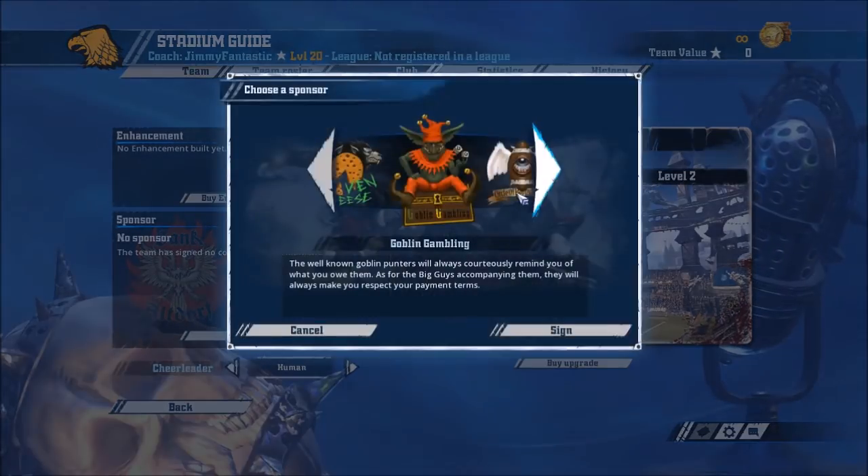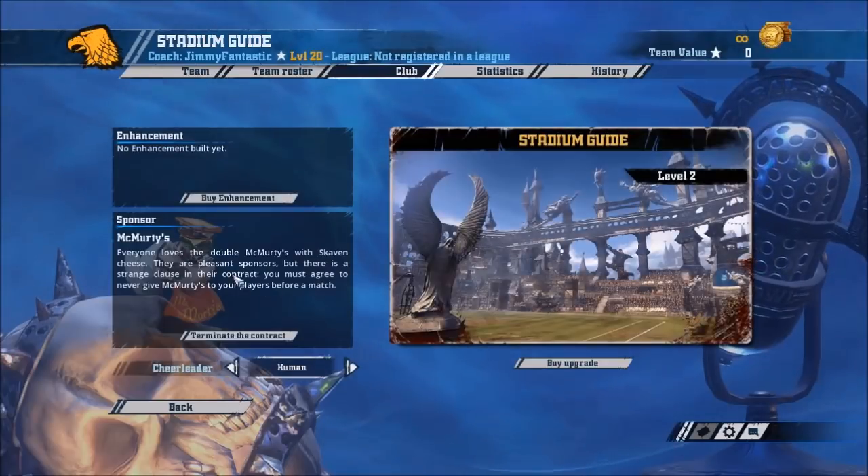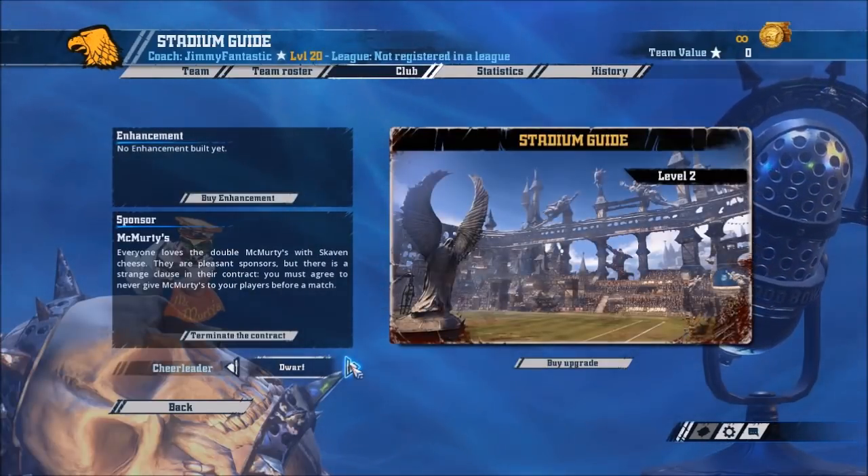The sponsors don't matter — they have no effect, you can change any of these. They have no effect in game, and cheerleaders have no effect other than the graphics.